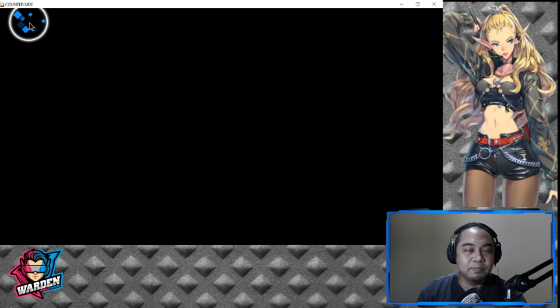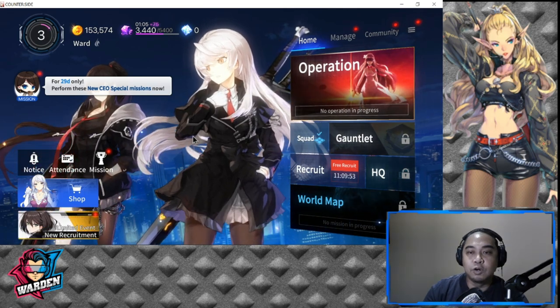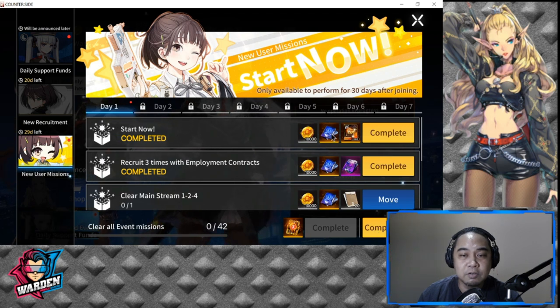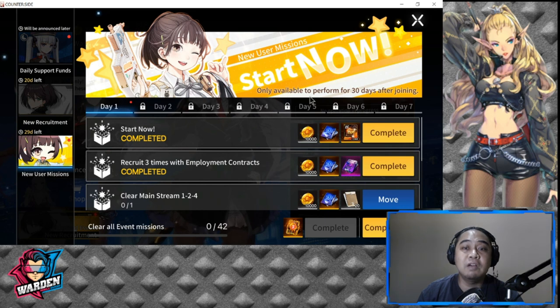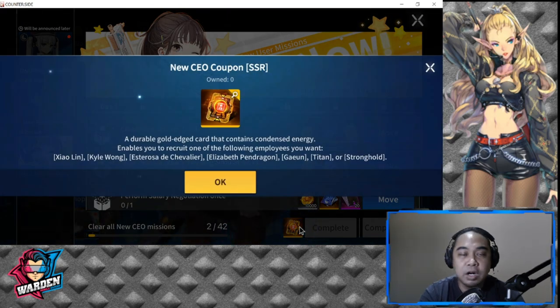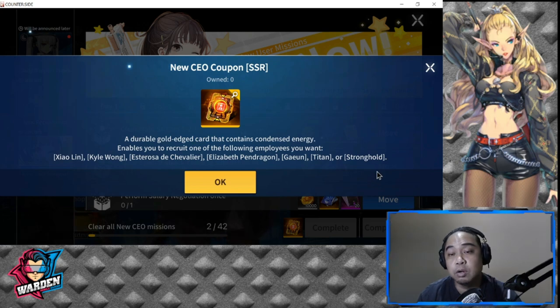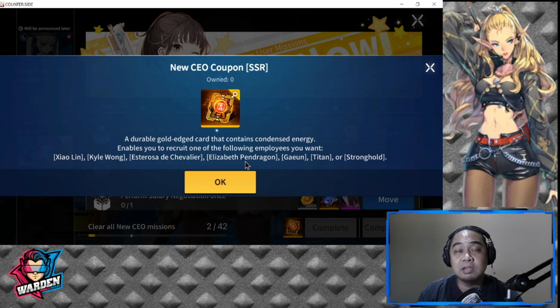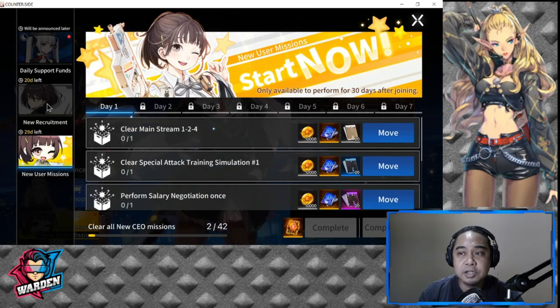New users have a lot to look forward to, including the New User Missions. These give additional recruitment tickets, available only for 30 days after joining and lasting only seven days. The final reward for completion is a selection ticket for SSRs. Gayeon is there, Shaolin, the sniper — so if based on my account I'd get those two, or Elizabeth Pendragon. The rewards for new user missions are very very good.